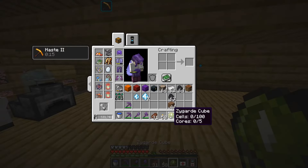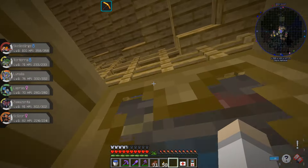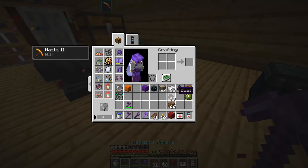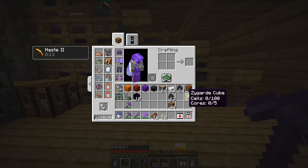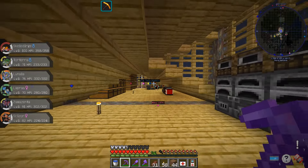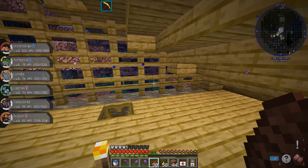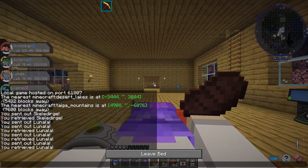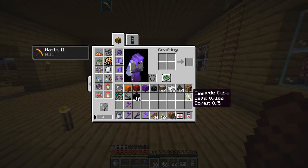Smack this in there. So now I believe there should be random cells that spawn on the sides of trees. Basically how Zygarde works: there is a 10% form, a 50% form, and a 100% or complete form. I figured we would want the complete form for our collection, but everywhere you look it up online the 50% form is listed first. So to get the 50% form you need 50 cells and 1 core. To get the complete form you need 100 cells and 2 cores. The 10% form is 10 cells and 1 core. So we need to find a core.